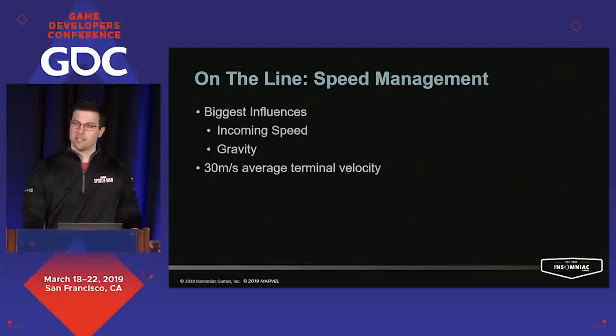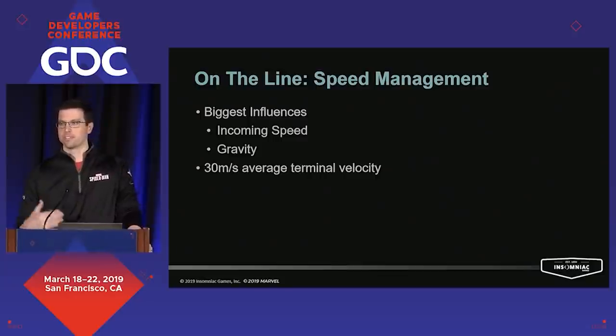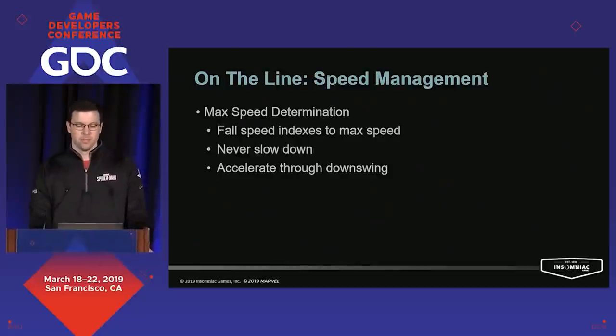When it comes to managing speed while on the line, things vary a lot from swing to swing. The two biggest influences on speed are the amount of speed the hero brings in and the gravity applied during the swing. Due to streaming considerations, we needed to stay below about a 10-second average speed of 30 meters per second to avoid loading stalls. We start by deciding what our horizontal terminal velocity is for any given swing — by translating our fall speed into a max speed while never letting it actually slow you down. This ends up feeling pretty natural because players are basically using gravity to help generate speed, and it helps with streaming because generating fall speed requires falling for a while, which has drag, slowing horizontal speed.